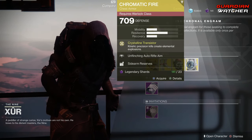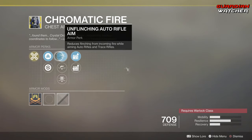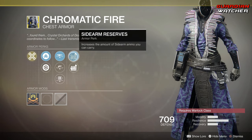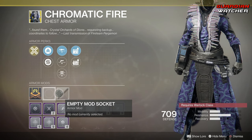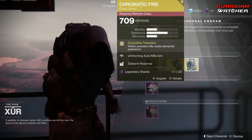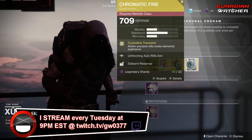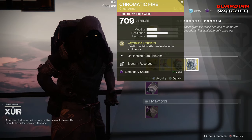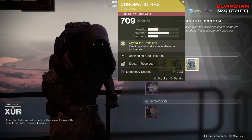Next is the Chromatic Fire. The perk on this is Crystalline Transistor, which means kinetic precision kills create elemental explosions. Then we have Unflinching Auto Rifle Aim, Unflinching Hand Cannon Aim, Unflinching Kinetic Aim, Sidearm Reserves, as well as Machine Gun Reserves. This one still doesn't have an ornament, which is pretty interesting. This is more of a gimmicky exotic — probably a lot better in PvE than it is PvP. I'm going to give this a 2.5 in PvP and a tier 2 in PvE. I do feel like there are better exotics out there than the Chromatic Fire.